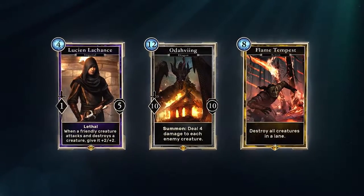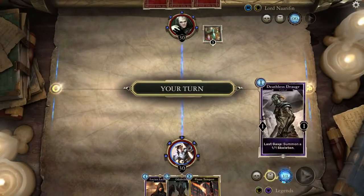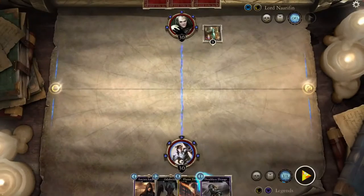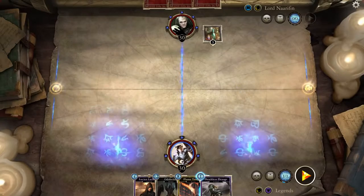Each battle begins with a hand of three cards. When it's your turn, you draw one card and gain one Magicka, needed to play your cards. Place a card on one of two sides, called Lanes.